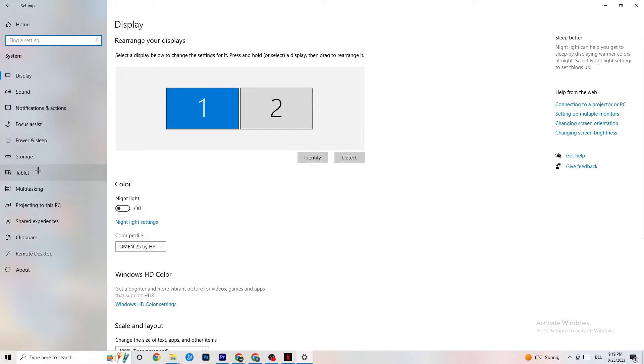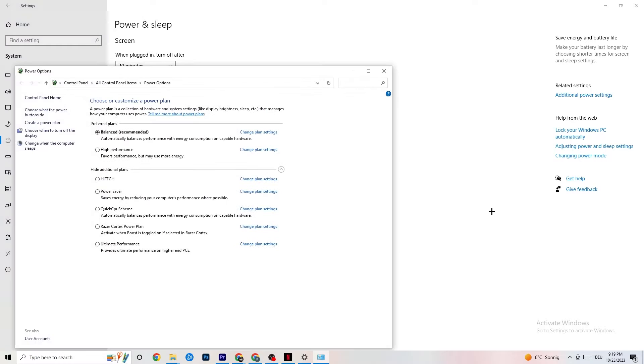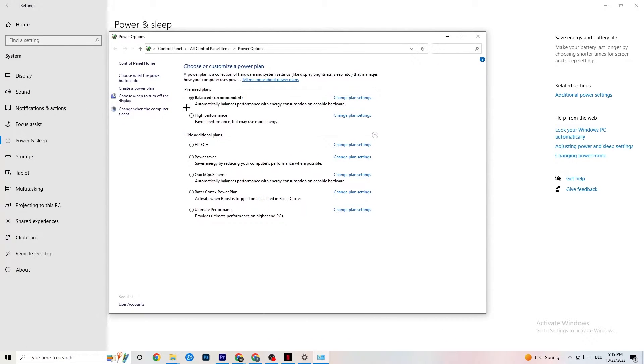Go back once, then click Power and Sleep, and hit Additional Power Settings on the right side. You'll see options like high performance, power saver, and others. I can't tell you which is best — you need to check it for yourself. Click into High Performance or Balanced and check which currently works better with your PC.